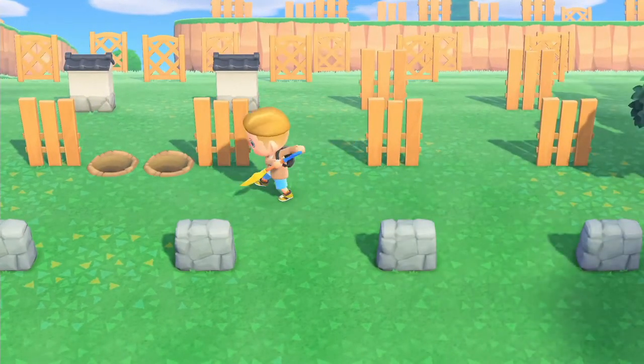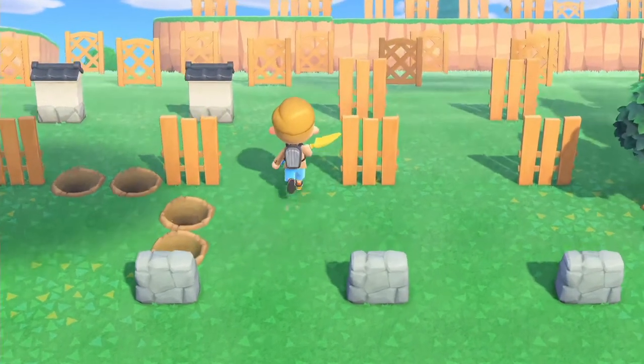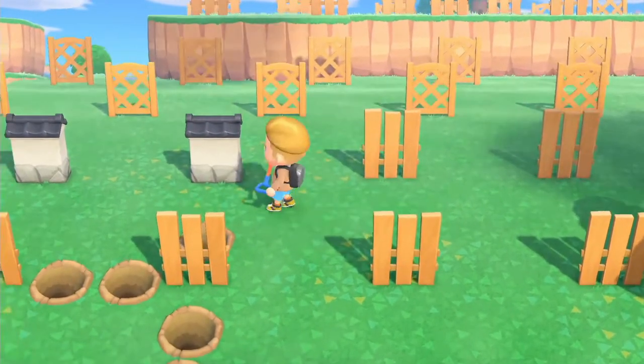Also check in front of the fence — you want to make sure there's only two holes of distance there as well. And once again behind. This is to make sure that no rocks will appear in unwanted areas.